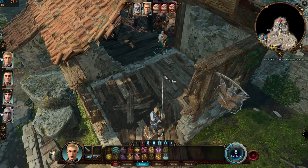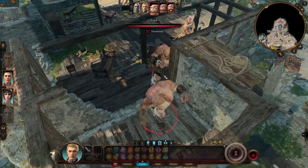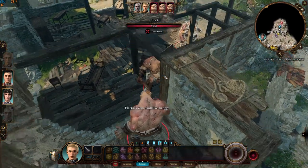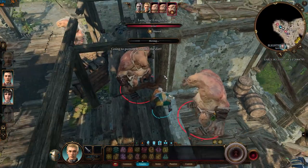Sanctuary's ward means the ogres surrounded him but won't be able to attack as long as it is active, although he can still take damage from area of effect spells.